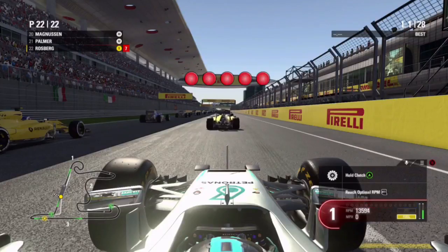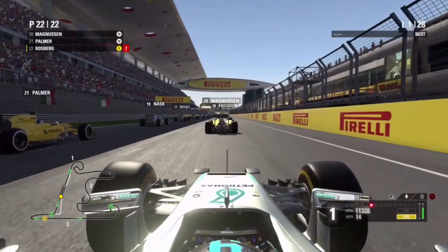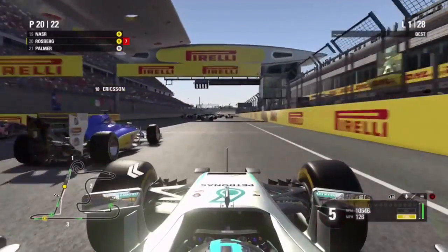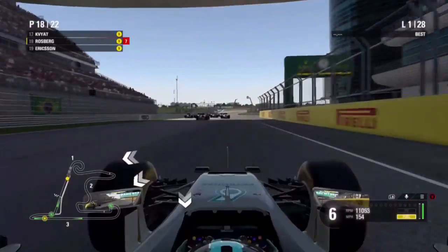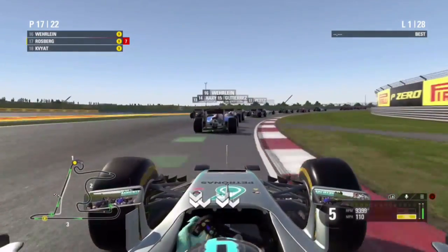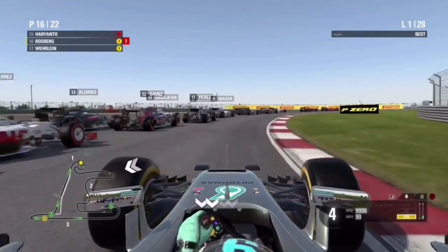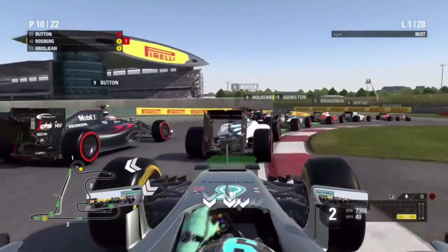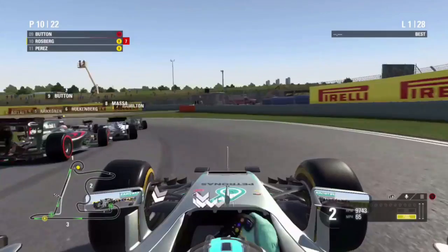It is five red lights for the Chinese Grand Prix and away we go. Looks like we've had quite a good start and we've already overtaken the two Renaults and the Sauber. We are already up into P17, and we're going to try and look to go up the inside of all these cars. And we are now up into P10. What a great start we have had.